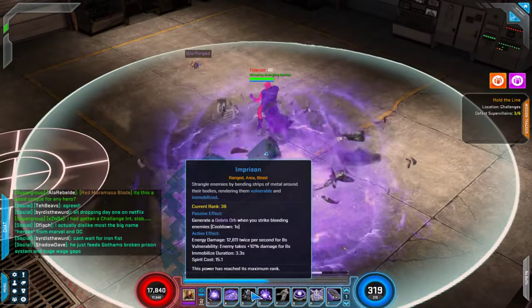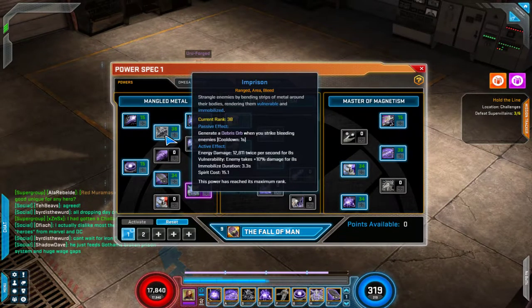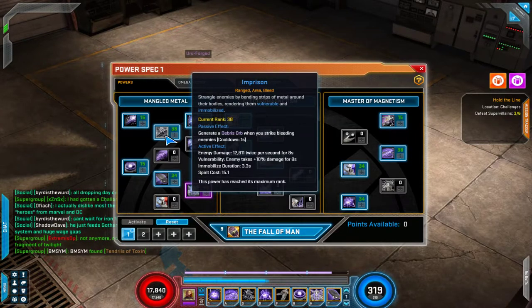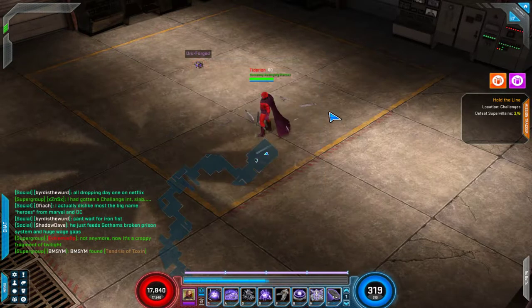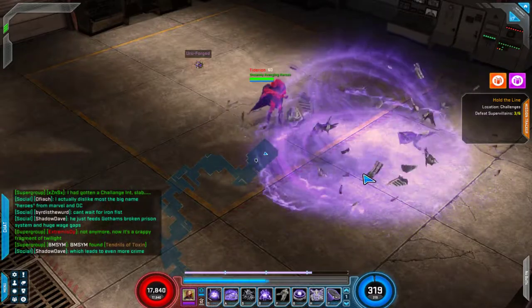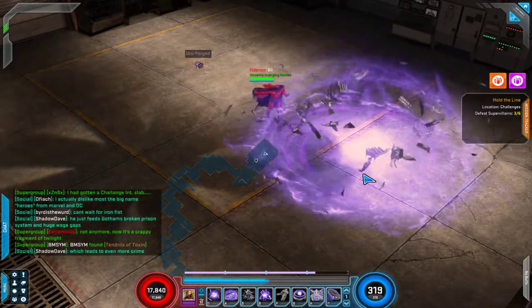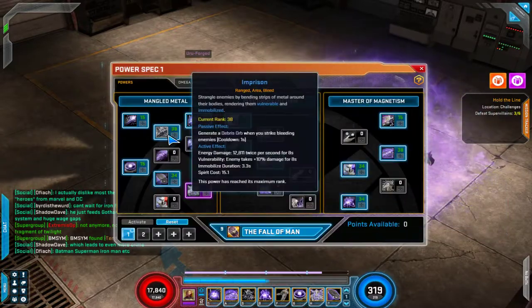Next we have Imprison. It applies an Immobilize effect, but most importantly it adds a second DoT — 12,000 twice per second — and applies Vulnerability, which comes into play with some of his other powers and equipment. I layer those two together in the same area, so anything caught in there is taking about 34,000 damage twice per second for 8 seconds. Great damage.